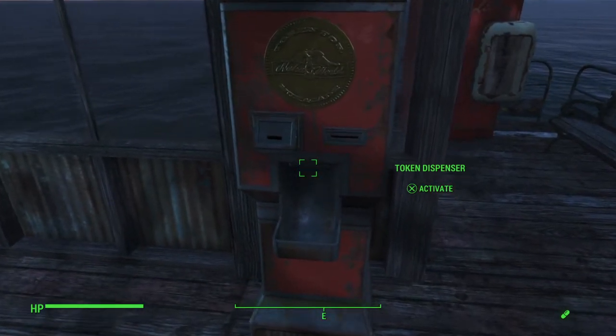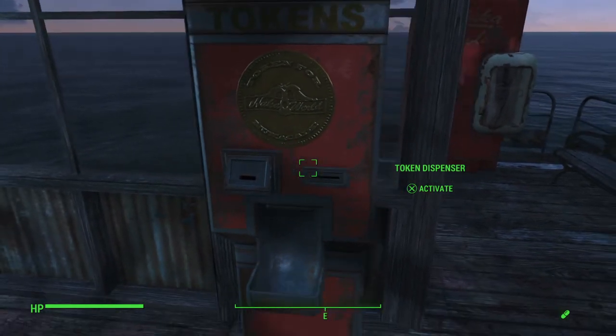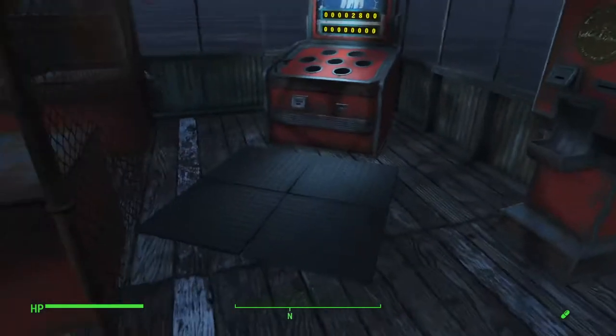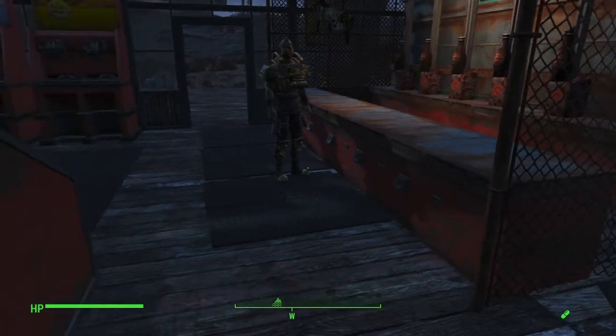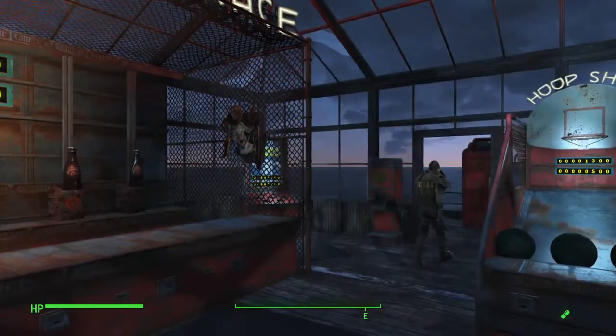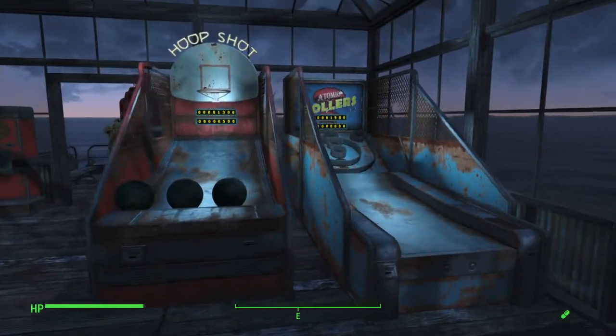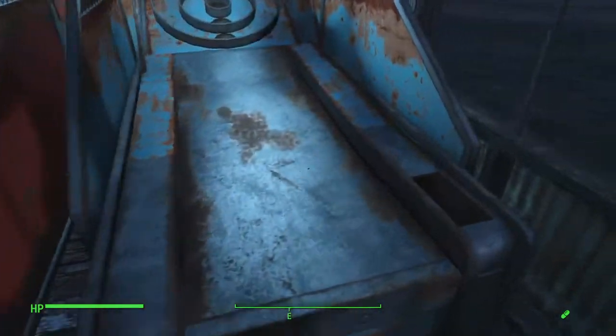Back in the corner we've got the Whac-a-Mole and you can build the token dispenser too. You do have to use pre-war money to dispense tokens, but there's enough pre-war money you can find laying around. I've still got a lot of tokens from Nuka World to use, and we're also able to build the basketballs and the ski balls for the games.